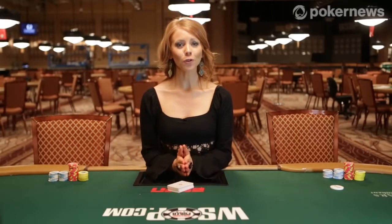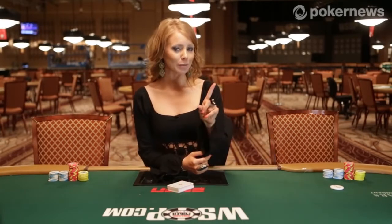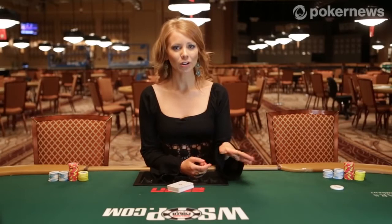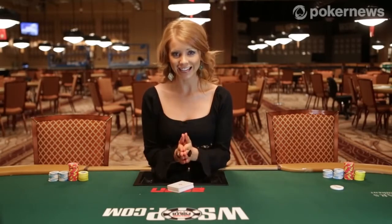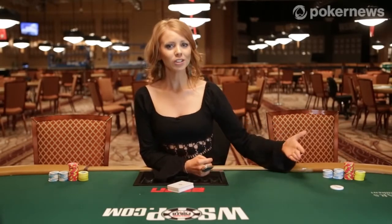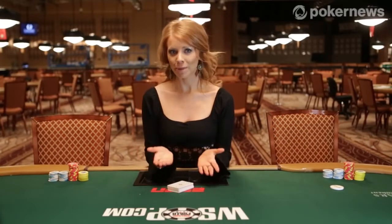Every hand requires two forced bets called blinds. Games begin with the two players to the left of the dealer, who are in early position, putting a predetermined amount of money into the pot before any cards are dealt, which ensures that there is something to play for on every hand. Most often, the small blind — the player to the immediate left of the dealer — puts up half of the minimum bet, and then the player to their left, who is called the big blind, puts up the full minimum bet.